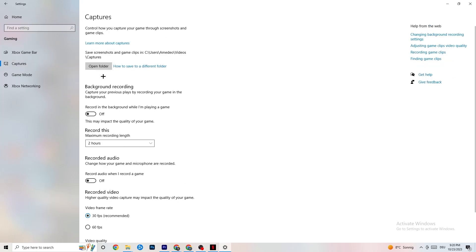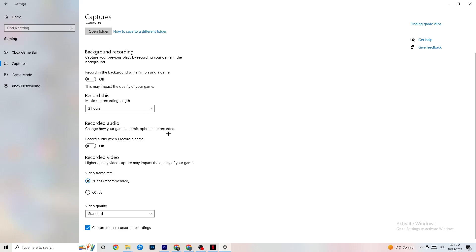Next, go to Captures. Go to Background Recording and turn off 'Record in the background while I'm playing a game.' If this is on, it's no wonder you're having FPS drops, freezing, or stuttering — recording sucks a lot of performance and on low-end PCs will cause crashing, FPS drops, and stuttering. Also turn off audio recording. If you want to record, use another program like OBS — do not use Windows for that.